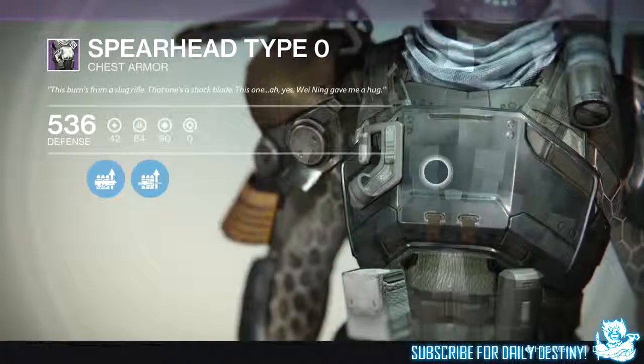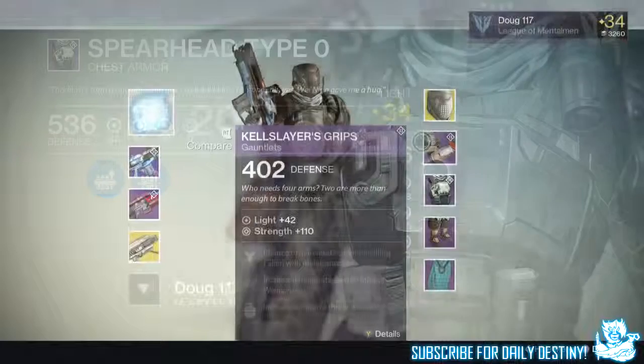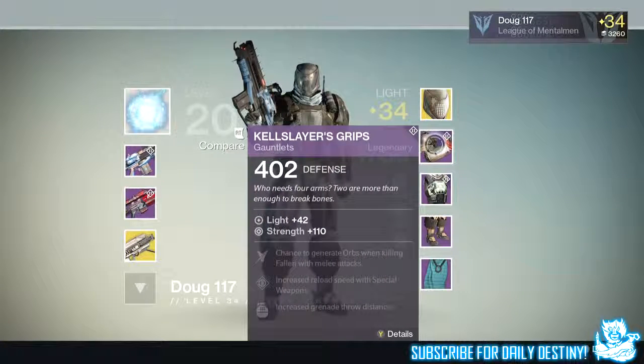We then ran the level 28 Prison of Elders, because you need to do this to unlock the level 32, 34, and 35. He got the Gjallarhorn from the level 28 straight away — how lucky is that? His first exotic weapon from the Prison of Elders and he gets the Gjallarhorn.